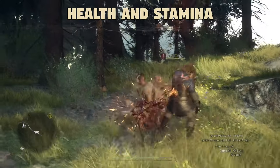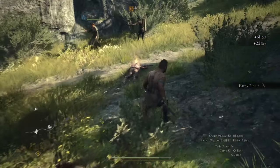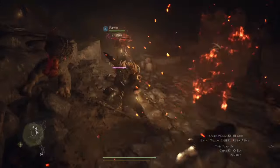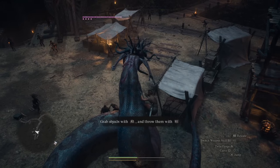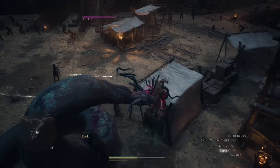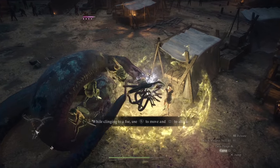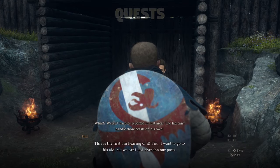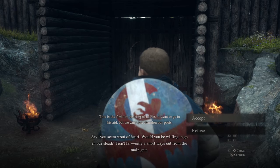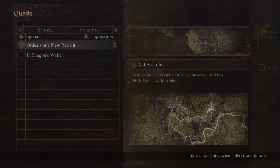During combat, keep an eye on your health and stamina gauge. When you take damage, your overall health will reduce and will only recover through resting at camps and inns. So the longer you're out battling and taking damage, the lower your overall health pool will be. Be careful when using all your stamina — if you run out, your character will stop to rest and will be vulnerable for several seconds. There is an all-heal elixir which heals everything including your lost health pool, but it's hard to get in the early game. Keep an eye out for timed quests — go into your quest log and you will see an hourglass next to the quest. Make sure to do them right away as there are consequences for not completing them in time.